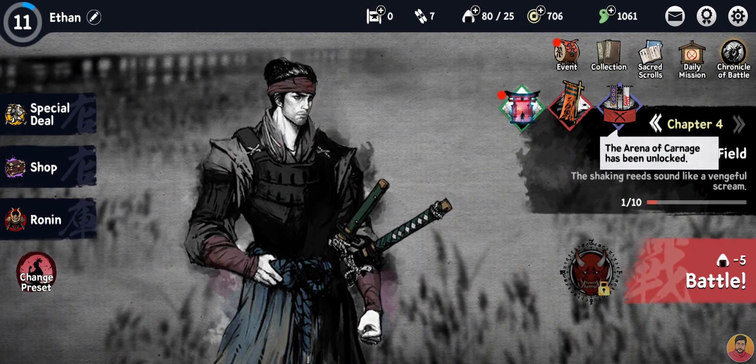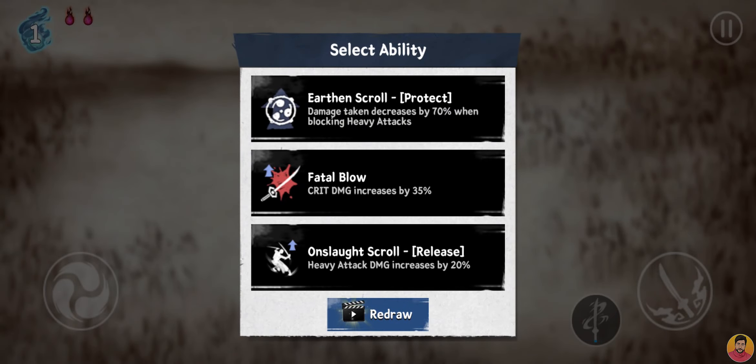Now we have to go to the actual gameplay. If you want to update the game, you have to select the level. This level is also available. You have to use one ability. We have to upgrade the 3 abilities, and we will then get to play with the 3 abilities. This is a very important part — we are playing as the main character.